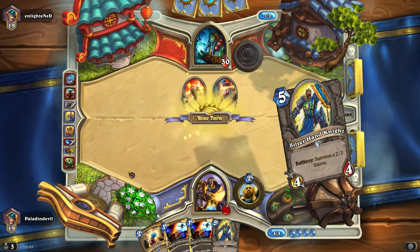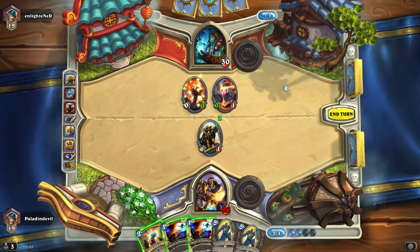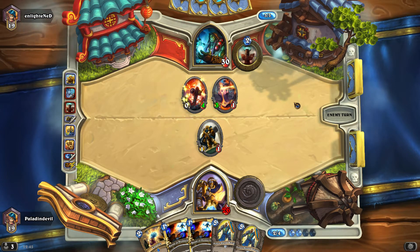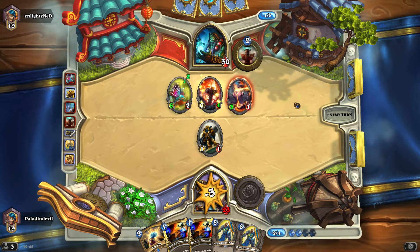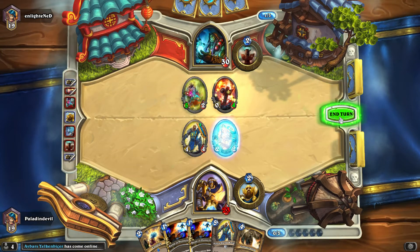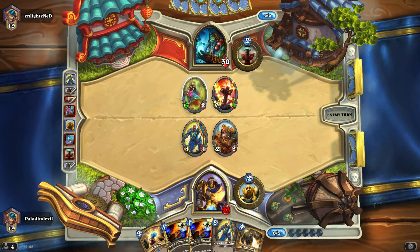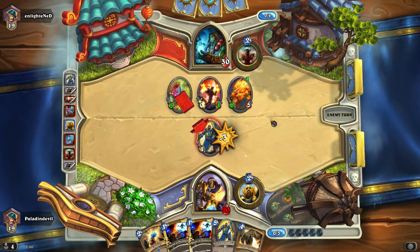He was able to kill all my minions with his card. This is overload - it means he won't be able to use that mana next turn, so he sacrificed future mana to get rid of my minions right now. Shaman is a very good class because they are able to do a lot of things and are very powerful. I got a Consecration - I'm going to trade with this and let's see. This is going pretty good as a challenge.